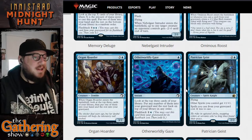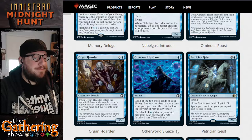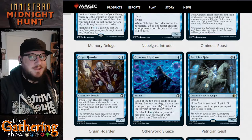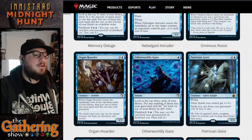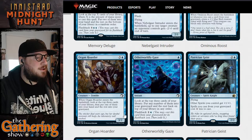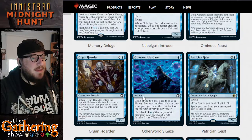The next blue card is Otherworldly Gaze — for one blue, you get to look at the top three cards of your library, put any number of them into your graveyard and the rest on top of your library in any order. So you get to rearrange the top three cards, put some into the graveyard, or put all of them into the graveyard. Otherworldly Gaze also has a flashback cost of one and a blue, so you can do this twice for three mana total.